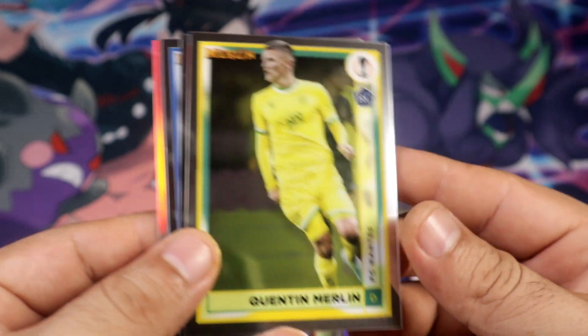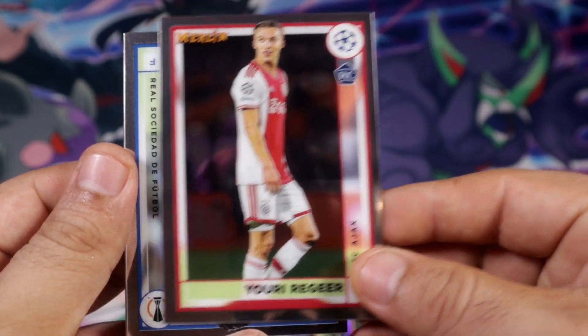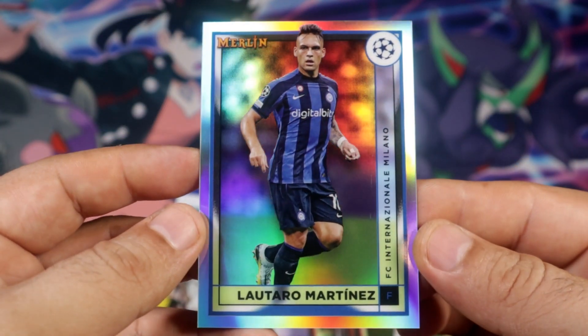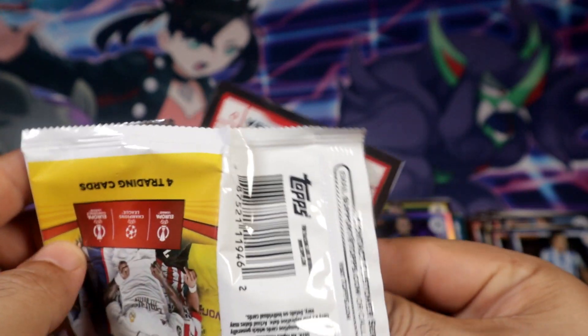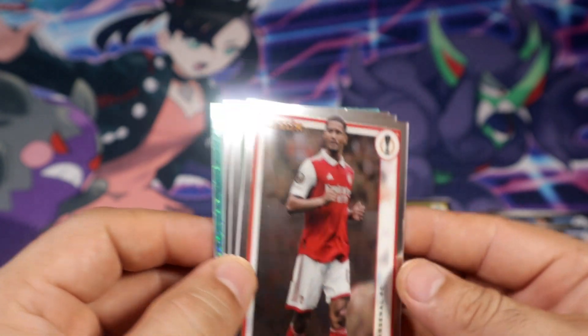Looks like the serial number card is going to be in the last pack. It's going to be another refractor. It's going to be Martinez. Alright, that's pack magic. There better be a serial number card here or I get robbed. No... there ain't.